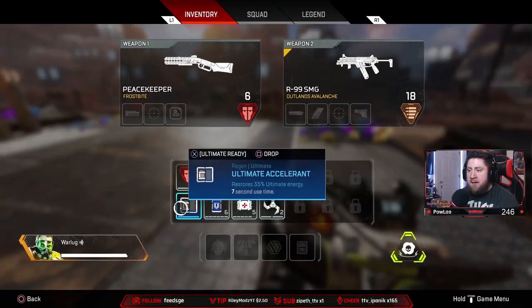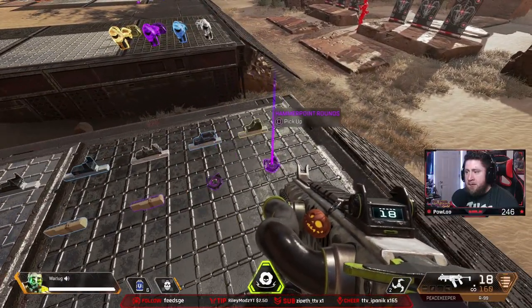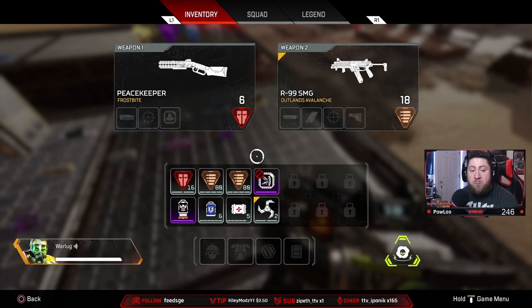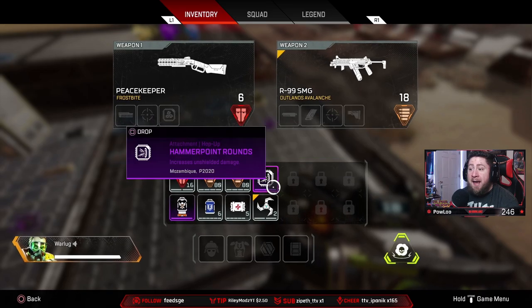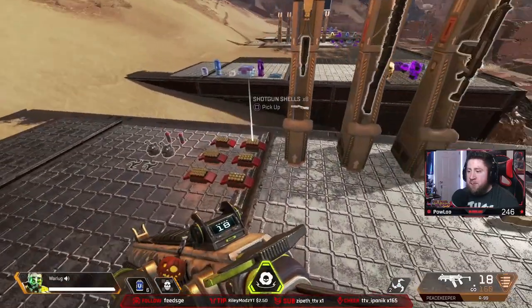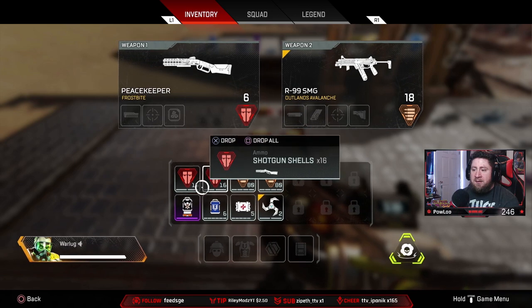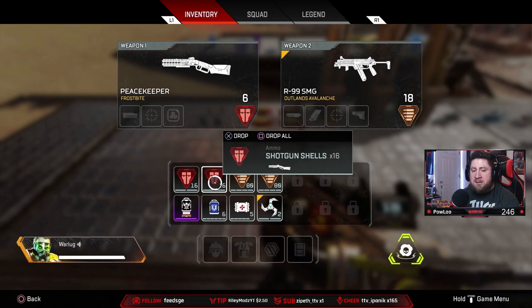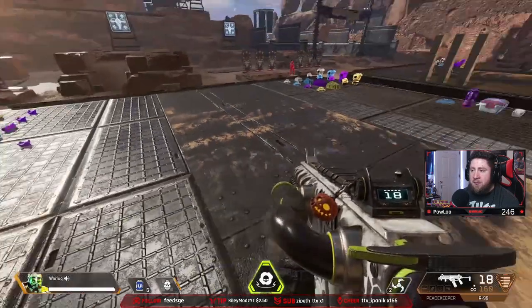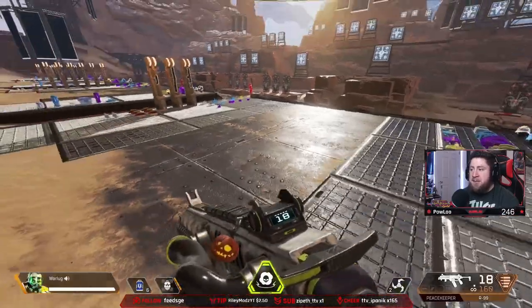Outside of that, you'll typically find things like a Phoenix Kit. An ultimate accelerant can also occupy an attachment slot — it could be Hammerpoint Rounds or something like that. You can hold onto it if you know you're going to get a specific weapon. You always want to have at least double slots of ammo, or minus one slot to replace with an attachment, a Phoenix Kit, a med kit, or a shield battery if you find them.